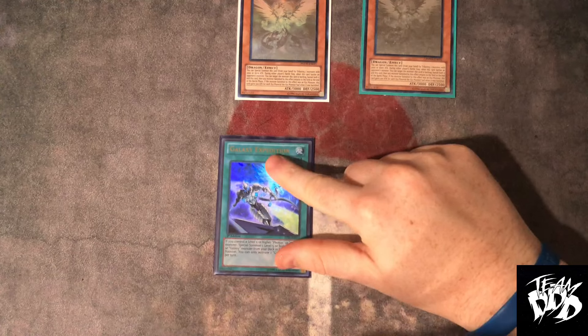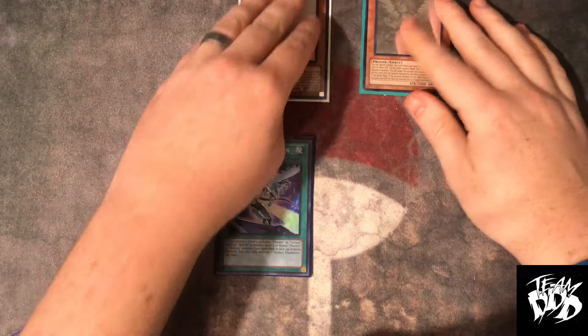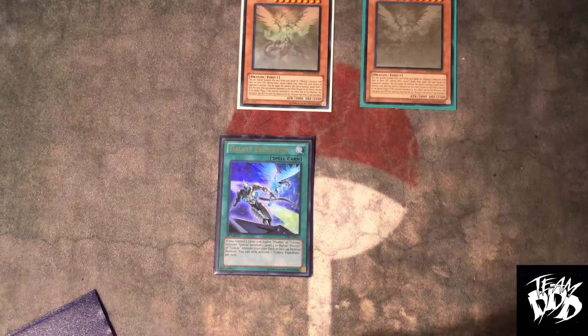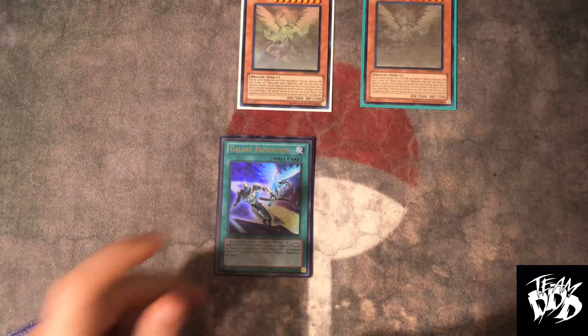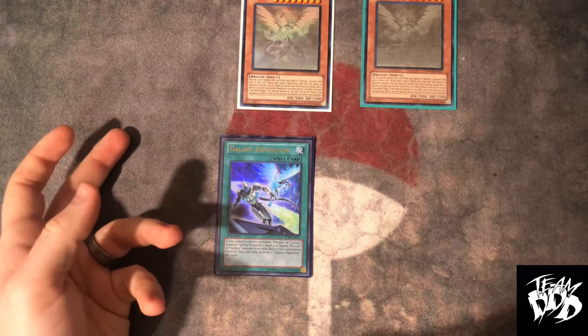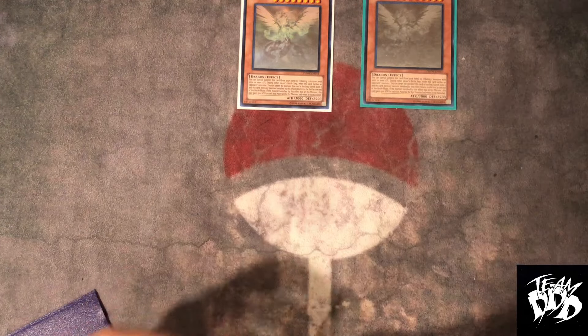We're running one Expedition because it's situational. I like to minimize situational cards. Since it requires you to control a level five or higher Galaxy or Photon monster and is also a hard once-per-turn return, if you have a bunch of level fours in hand you can't use it and it's just a dead card. That's why we don't run it in multiples. You can just recycle it with Cleric if need be.